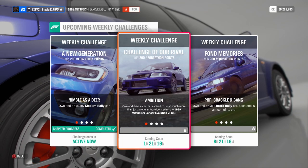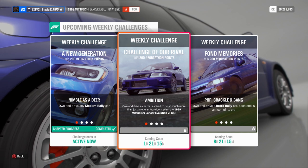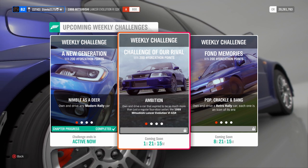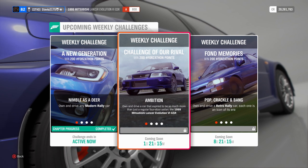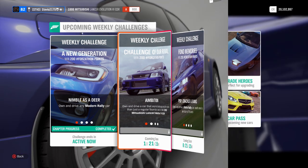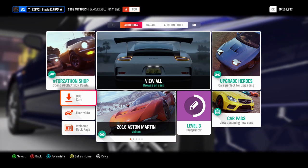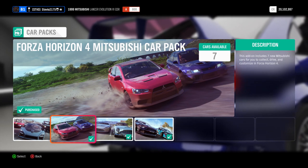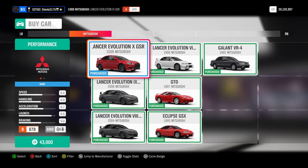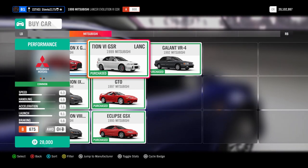I think I've found my new favorite Mitsubishi in Forza Horizon 4. The next two upcoming weekly Forzathon challenges, we have to and can use the Mitsubishi Evo 6, which is a retro rally car. In case anyone's not aware yet, there is a new DLC car pack in Forza Horizon 4 — the Mitsubishi car pack — and the car from it that we're gonna have to use, and this is a free car pack for everybody, is the 1999 Mitsubishi Evo 6.